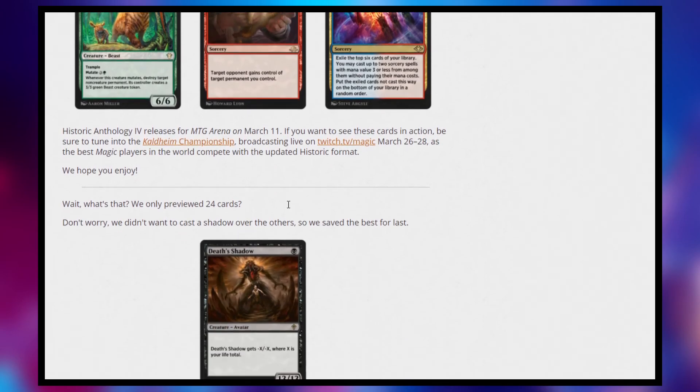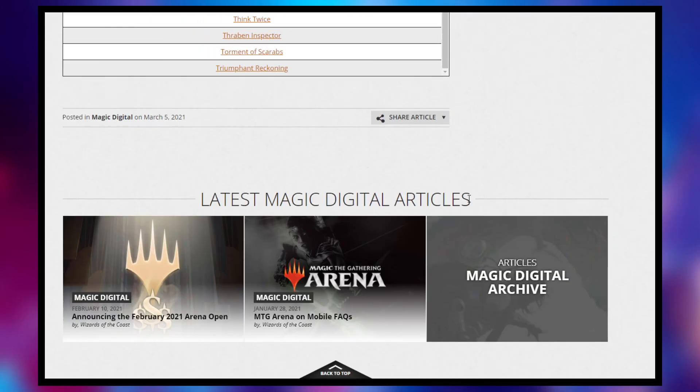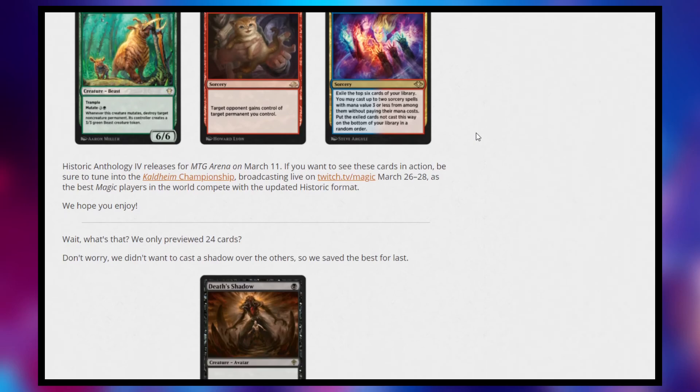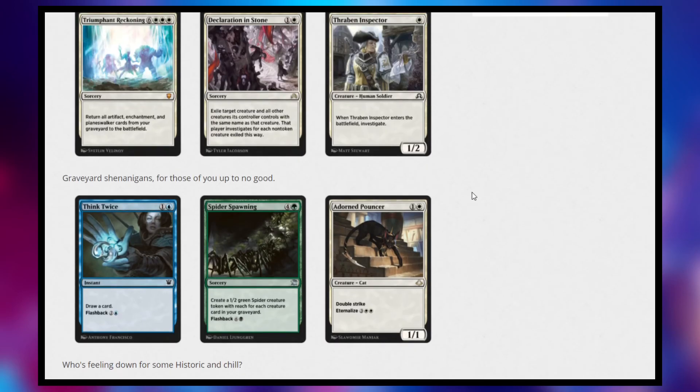Either way, this is coming out March 11th. They have one last spoiler for us — Death's Shadow, a 1-cost 13/13 but it gets minus X, minus X where X is your life total. This is a pretty big deck archetype in modern, where your goal is to get your life really low and then play this and just win. I think it's a little risky with the amount of burn in Historic, but it's an interesting introduction to the format. I don't think it's nearly as exciting as the last Historic Anthology, but they did add their big splashy card with Death's Shadow. If you enjoyed, hit that like button, subscribe — I'm going to be doing a video covering Time Spiral Remastered stuff later today, so stay tuned. See you guys in the next one!